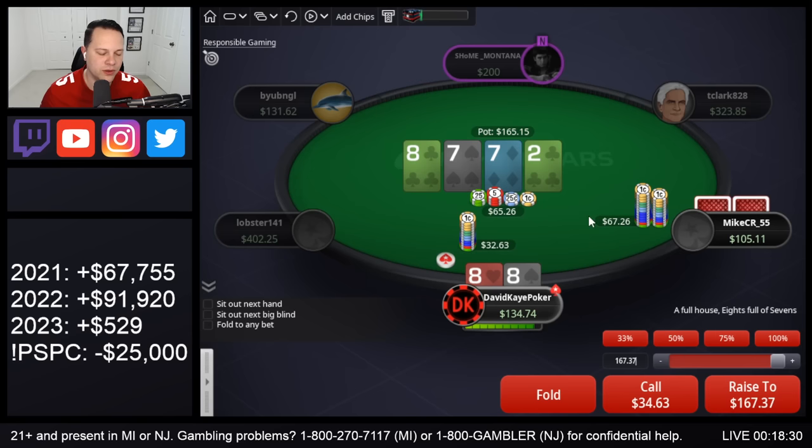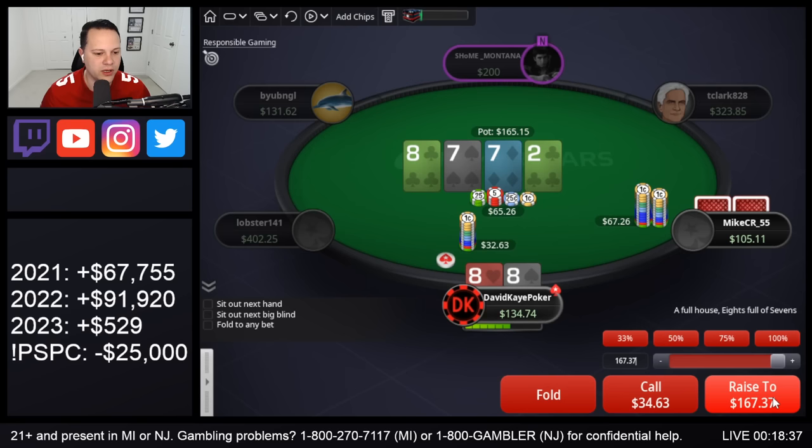So, a lot of times with the boat you wouldn't want to just jam it in here, but I don't think we're gonna see a fold ever. It's a min-click with only $105 behind, so we're just gonna get it in. Don't want a river card that scares them. We get called — they have Queen-7. We hold. Massive cooler there.